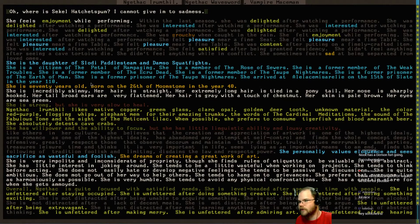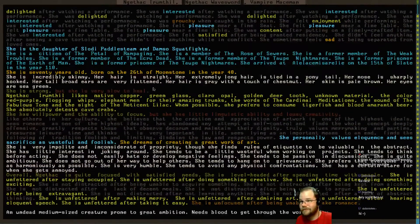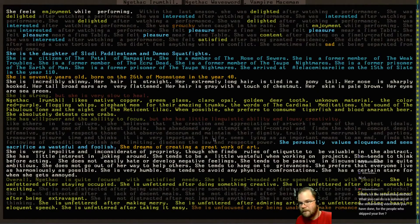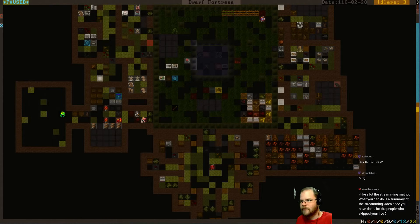She arrived here on the 15th of Slate. She's 70 years old. I wonder what's happened to her over time because she's like a vampire. Strong, but very slow to heal. An undead, medium-sized creature, prone with great ambition. Needs blood to get through the working day. You don't suppose that goblin had something to do with her?